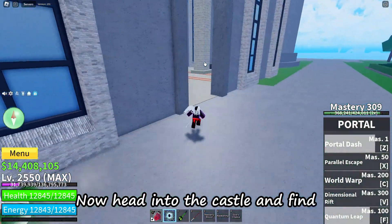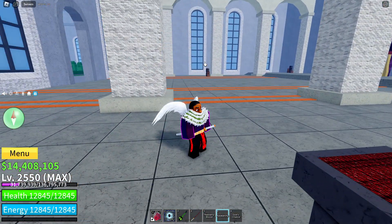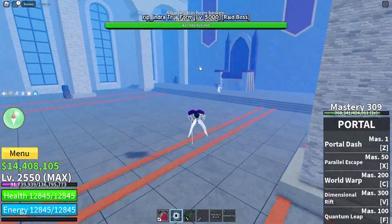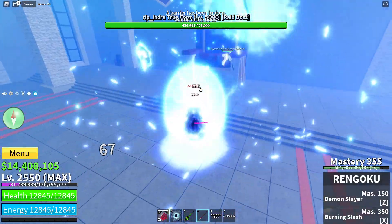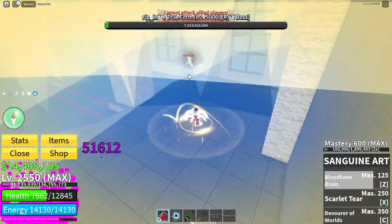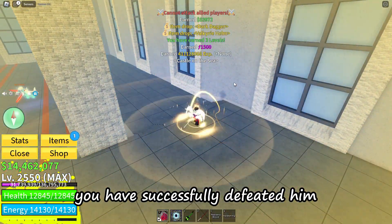Now head into the castle and find the pedestal for the God's Chalice. Insert the chalice and you will spawn Ripindra. If it gives you the rewards, you have successfully defeated him.